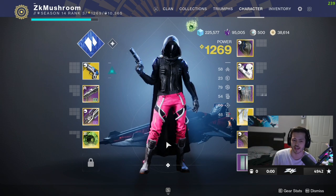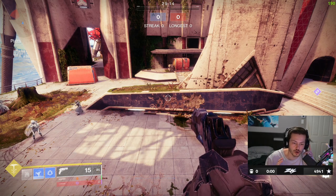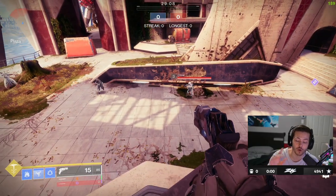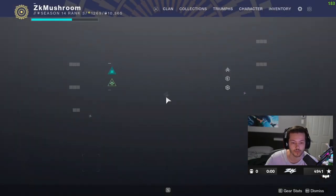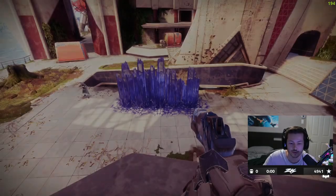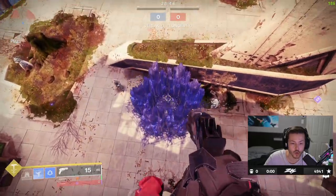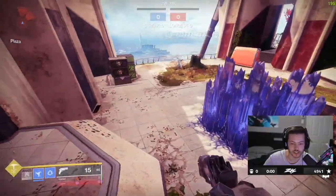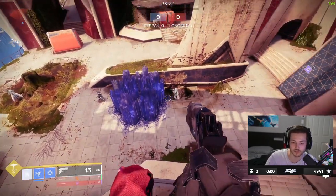I'm gonna go in a private match and show you guys, and you're gonna see for yourself. We're in a private match, gonna be testing all the new grenades with the new hunter aspects. First we got the glacier — that is without the aspect right now. It does this, okay, so you guys know this grenade.